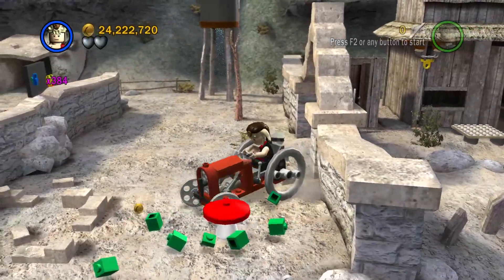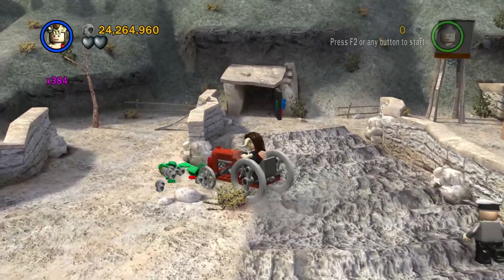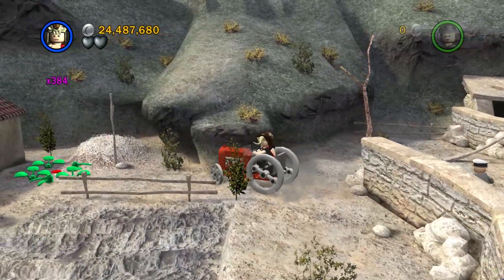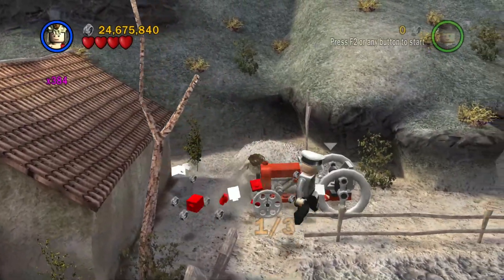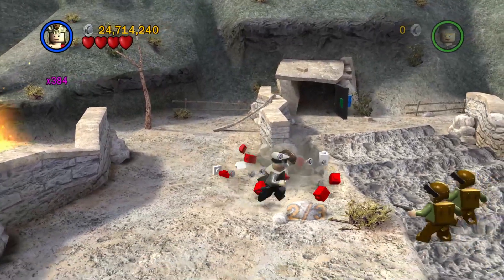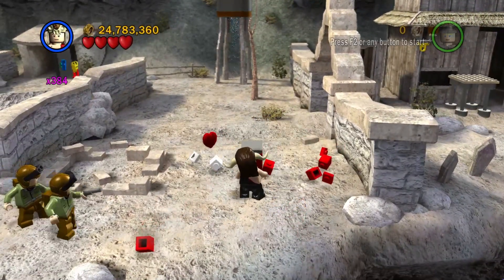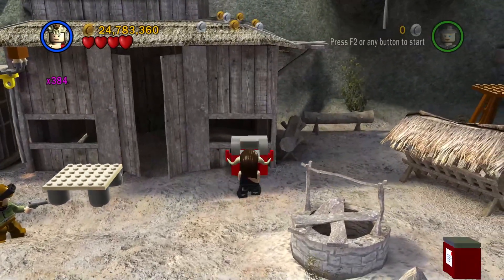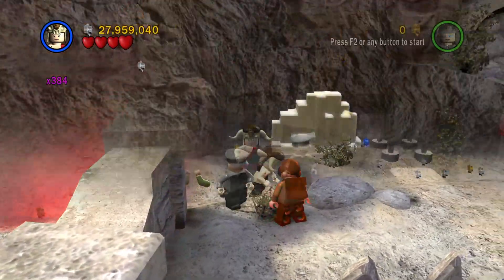So, what you need to do: you need to get this tractor. You need to destroy these weeds and grow these mushrooms. There are three of them — one there, one here, one here, and the last one is right over here. All you need to do now is destroy each one. That's one, that's two, and this is three. All you need to do now is take the parcel to the postbox. Simple as that! So, that is the parcel.